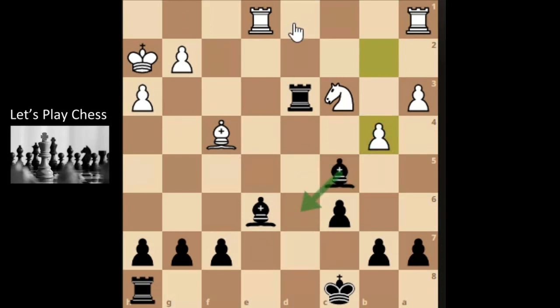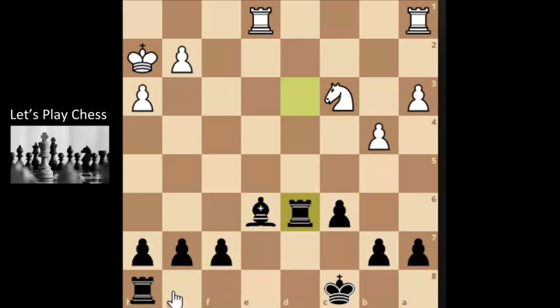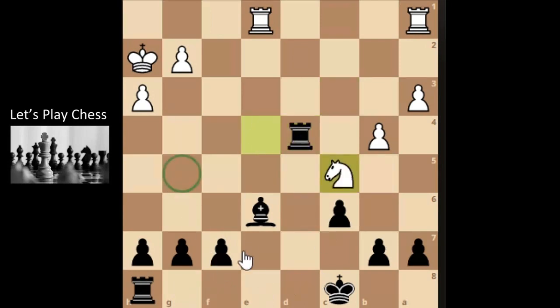He doesn't take and he brings his rook here. Take, take — okay, let's attack the bishop. Time's running out, it's going to be quick. It's attacking the rook; could bring the rook just slightly here. It's got a fancy knight maneuver wanting the bishop — let's just support the bishop and get the rook off the board.